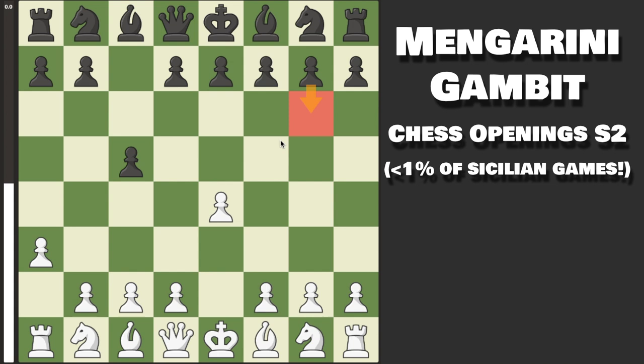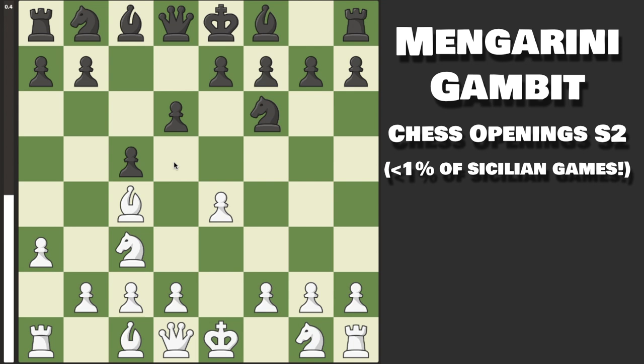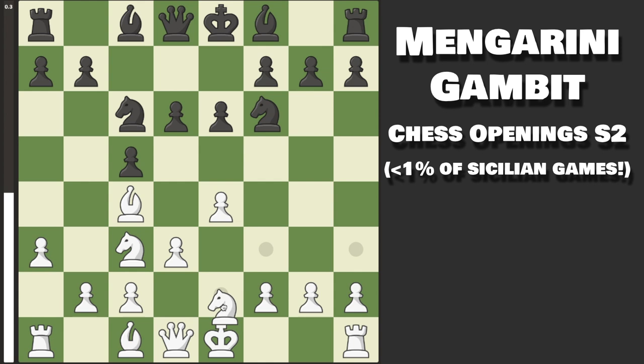That setup, using pawn to d6 as an example, is a kind of Grand Prix setup with pawn to a3 included. First, we go knight to c3, gaining greater control of the d5 square. After black plays knight to f6, we go bishop to c4, keeping that square defended. Usually bishop to c4 in the Sicilian is a slight positional error because it walks right into e6 and d5, but in this setup we don't really care if black does that. Usual development follows: knight to c6, pawn to d3 opening up the bishop, pawn to e6, and we don't have to react to pawn to d5 at all. We simply develop knight to e2.